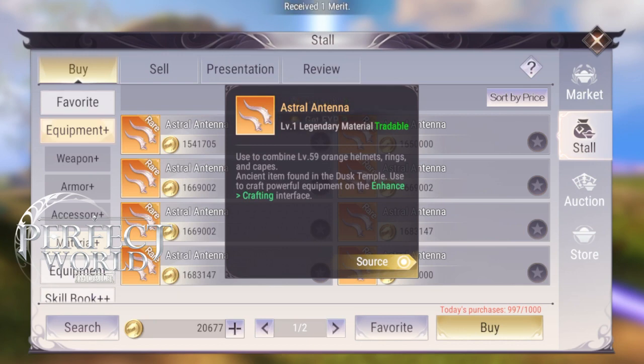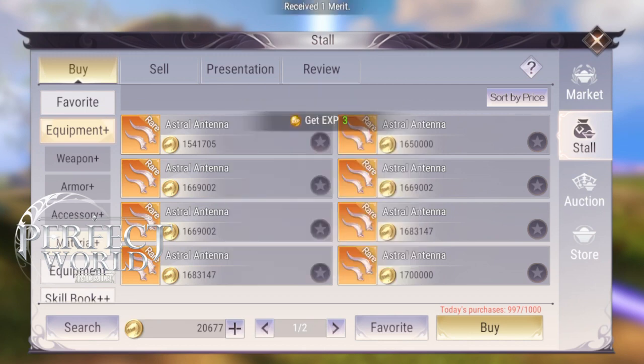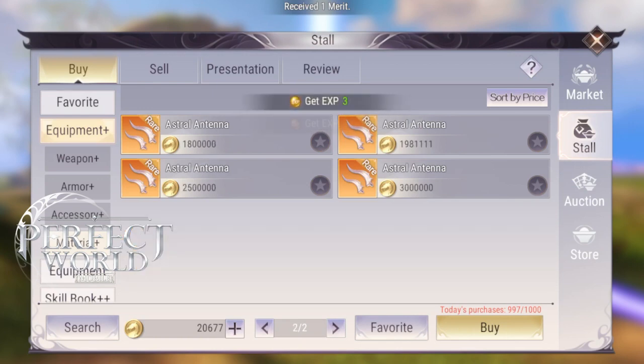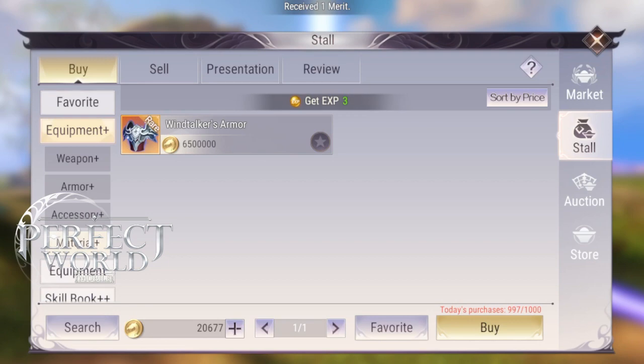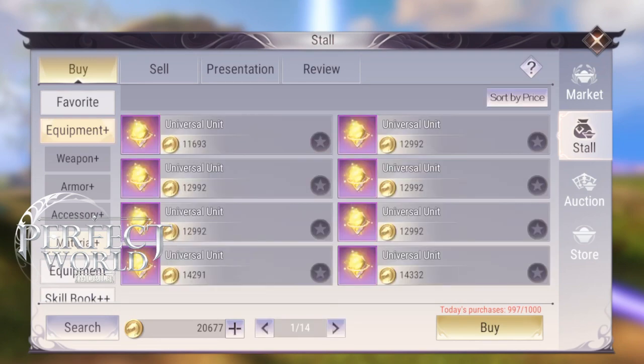Astro Antenna is the same way — you need it for your hat, your cape, and your ring. You only need one ring because your other ring is your rank medal, which is covered in my Prestige Farm and Rank and Reputation Guide. If you look at the Astro Antenna prices, it's actually a really good deal. I would recommend buying 2 Astro Antennas to make yourself a ring and a hat. Current market value of Wind Taker's armor is about 2.5 million gold, and Phoenix Ashes can drop to 1.5 million because you only need one.